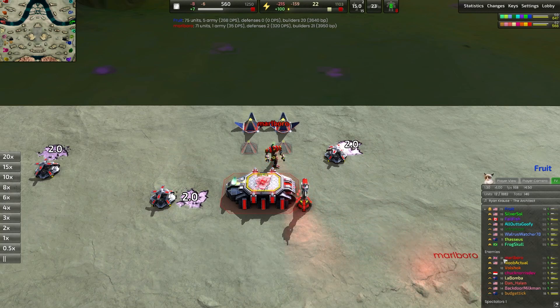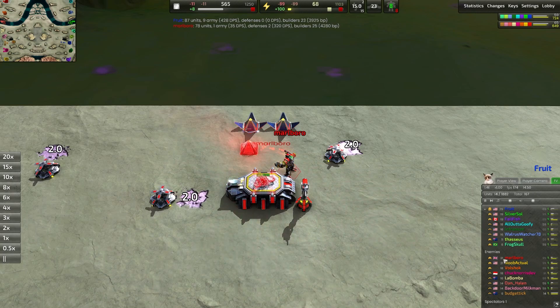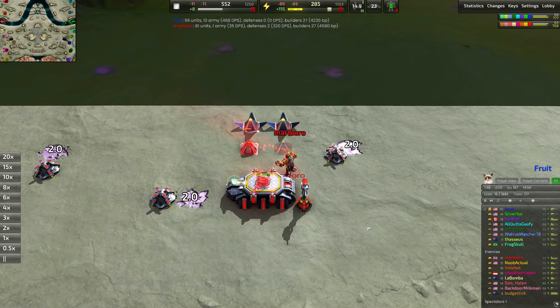If someone has a low TrueSkill but tons of Chevrons, it probably means they're actually pretty good — it's either a fresh account or they just haven't played very much. But if someone has a super high TrueSkill but low Chevrons, it probably means they accidentally won a couple too many matches and TrueSkill values got mixed up and all that sort of thing. But you can infer from that whatever you'd like.